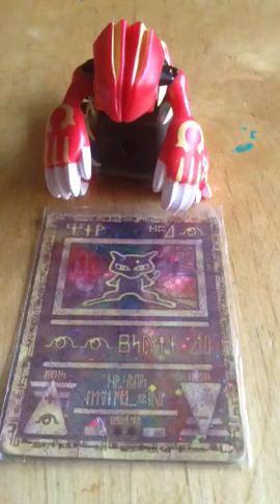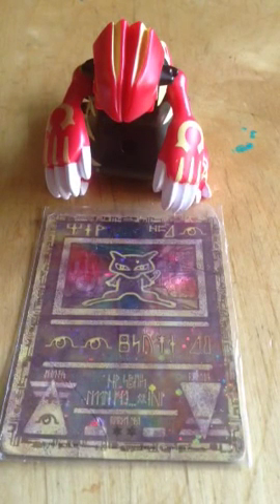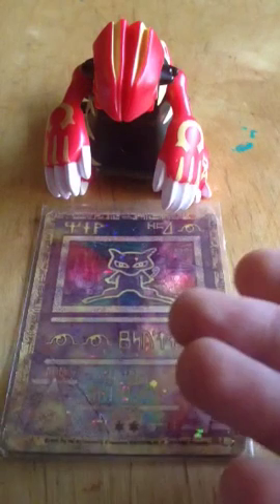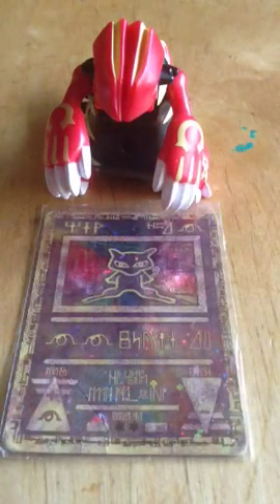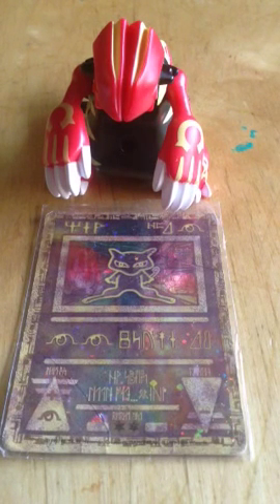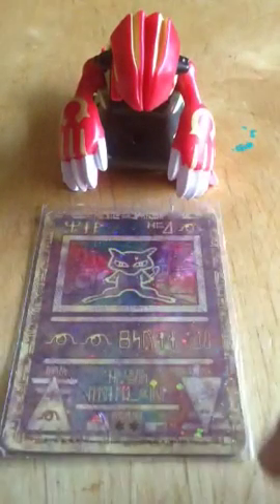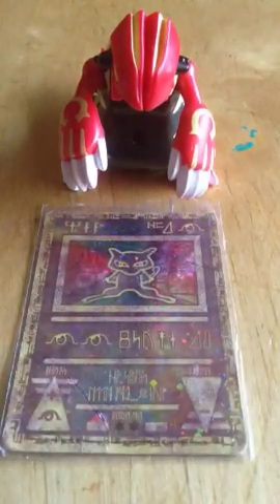Now let's get on to the card's actual storyline. Ancient Mew is not really all that special because all it really is is just a Mew card written in Egyptian. Any card could easily beat Ancient Mew, including this Charmander right here — 40 health, 30 attack. Easily wrecked.